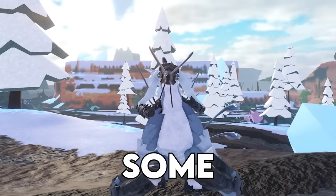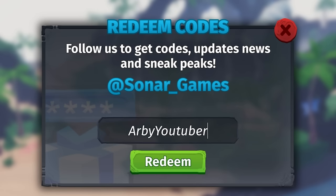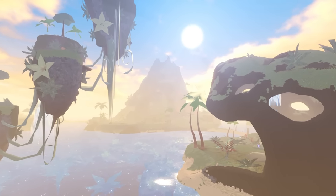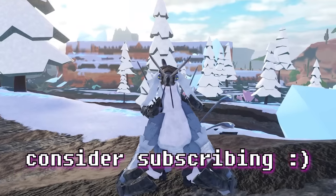Number 19. If you want some free cash, here you go. When you're in the menu, click this button right here and redeem the code RBYoutuber for 250 free mush. I hope it helps. And that's 19 tricks in Creatures of Sonaria Recode that you should start doing. If you thought any of these tricks were helpful, consider subscribing.